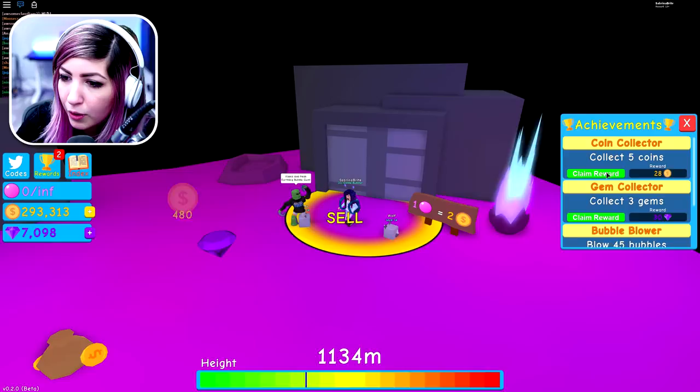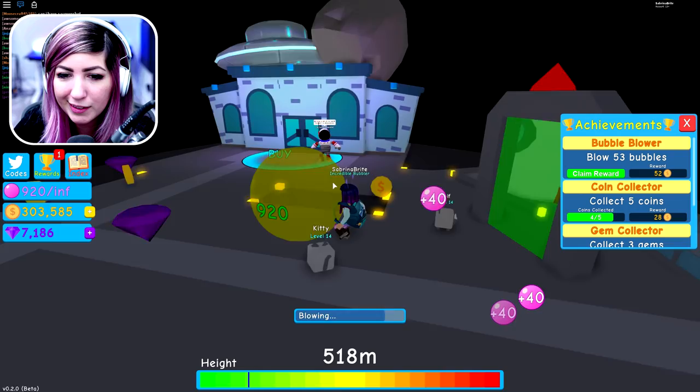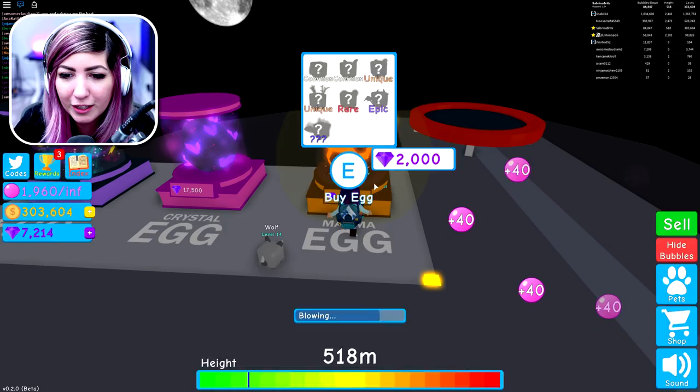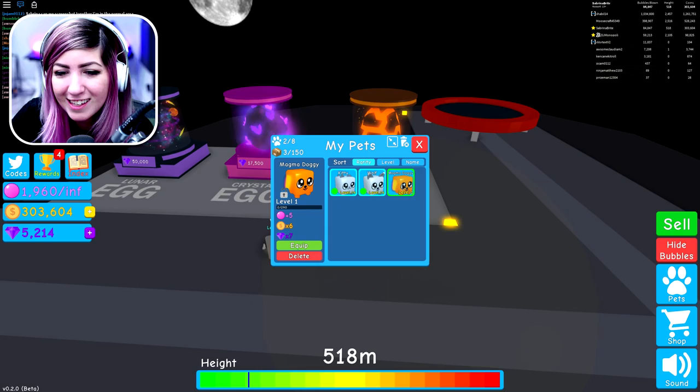I need that really expensive pet. Let's go back to the second to last area — the middle area with the pets. Let me see what I can get with the amount of coins I now have. They're all gems. But I have enough for a magma egg. Should I do it? Should I get a magma egg? I'm doing it! I got a new pet — magma doggy. It's common, but it's okay. I still like you, doggy. Let's equip that — so that'll help us get more gems.